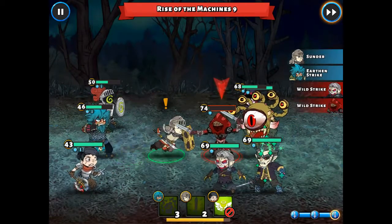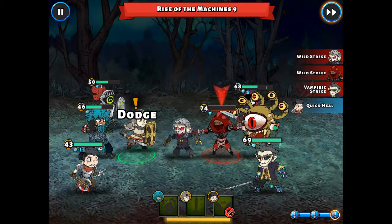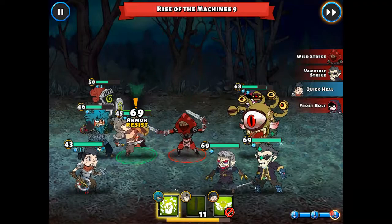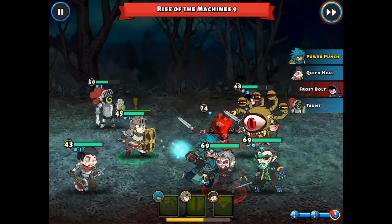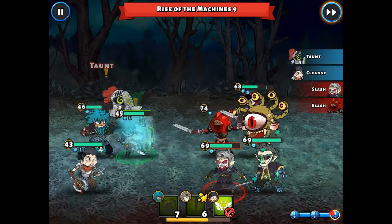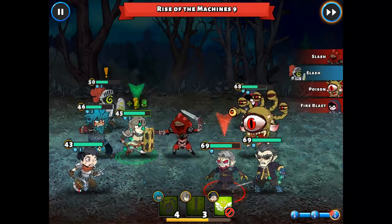The nice thing about using the suit of arms on the wing is that when the knight's taunt wears off, a lot of times the suit of arms will be ready to put up a new one and soak up those lightning bolts and frost bolts. That keeps them away from the cleric and the shaman and helps alleviate those healing needs from the cleric.